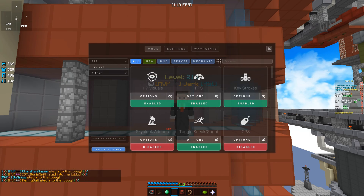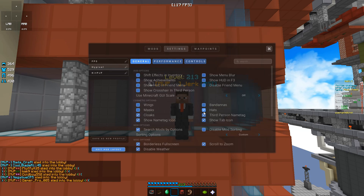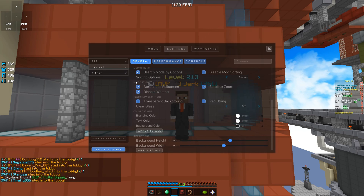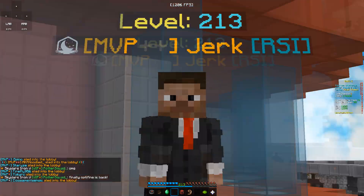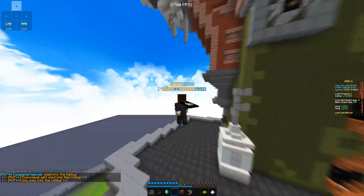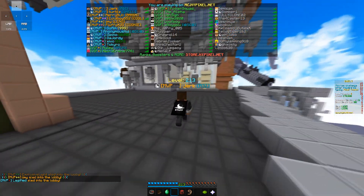Now moving on to the Hypixel profile, which is kind of the same thing except I have a lot more things on my HUD. I have 1.7 animations, FPS, and keystrokes. If you want to see my keystrokes settings, to show clicks just check that option and you can see the CPS. Some people are also asking how to turn on OptiFine zoom on the client — if you go to settings and scroll down to zoom, you can do that. That's pretty much it for my profiles; they're all pretty much the same, so now we'll get into some gameplay.